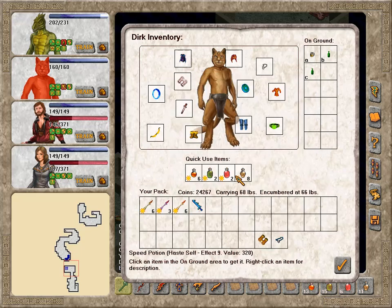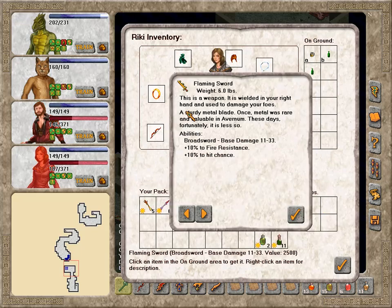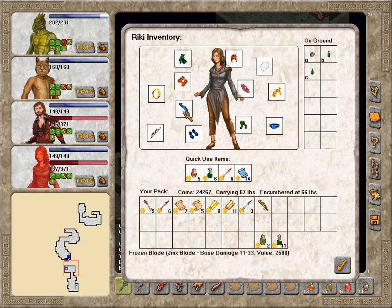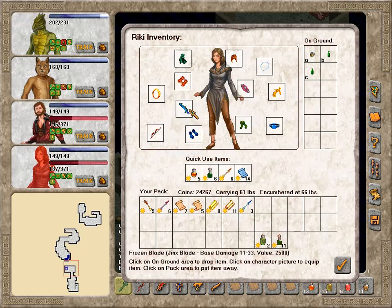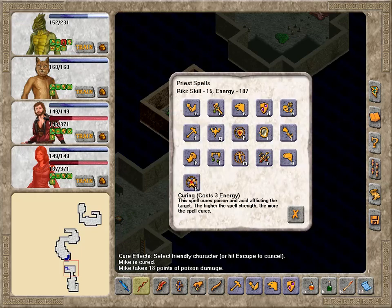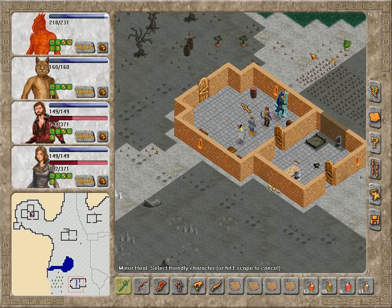Assuming that the Jinx blade effect only applies when you actually use the blade — that's the only thing that makes sense. Comparing Jinx blade to Ghostly blade: base damage is the same, value is the same too. Jinx gives more hit chance, same resistance. I suppose I'm gonna consider that an upgrade even though she really doesn't need the extra hit chance. Should also be doing some detoxing. I'll top you off for good measure. Grint is gone — that's good.